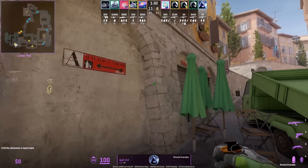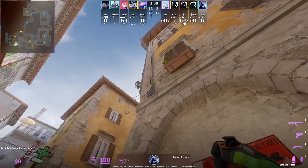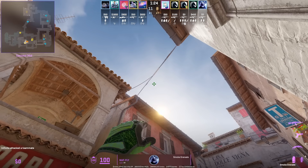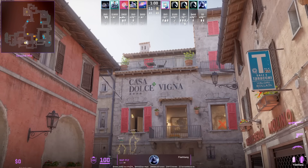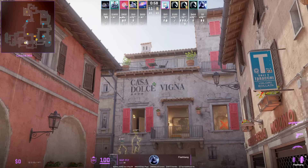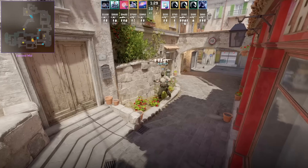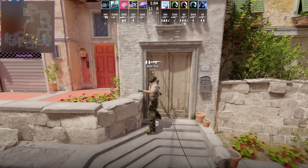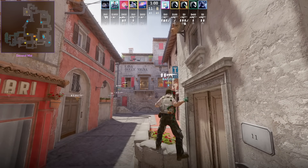Naf shows us the most insane way to smoke top mid. Stand behind the umbrella, put your crosshair at this sleeve, then without moving your mouse, hug this right wall, strafe over until you reach this point, then jump throw. Afterwards, get on top of the small wall and flash over this wall for your teammates to come out boiler. Here's an overview of where Naf is positioned behind that wall for the smoke — after throwing it, he jumps on top of the wall to flash mid.